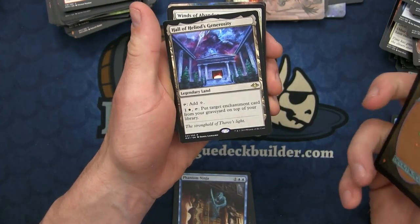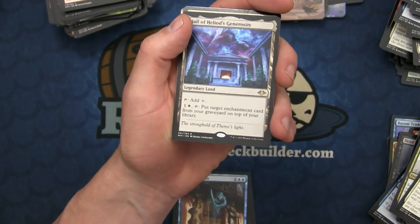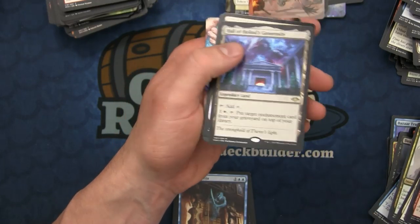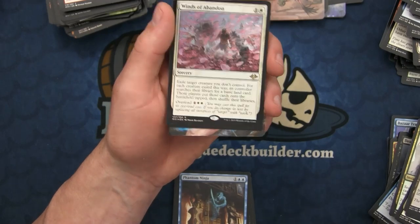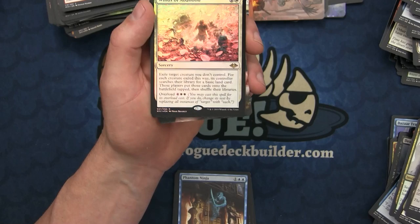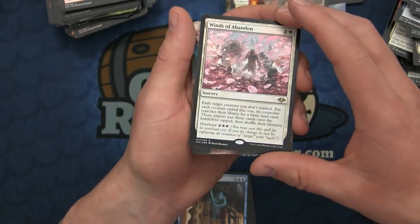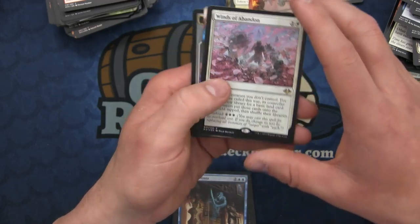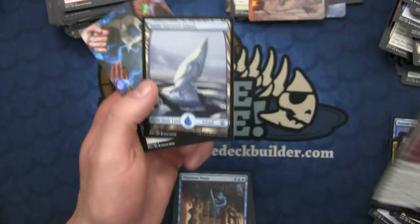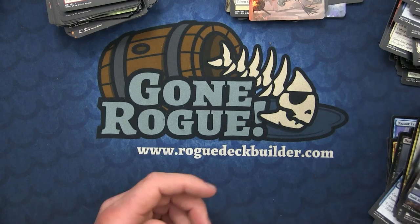We have the Ore-Scale Guardian, Crypt Rats, the Ice-Hide Golem, and Hall of Heliod's Generosity as the rare - put target enchantment card from your graveyard on top of your library, so it's like a Volrath's Stronghold for enchantments. And Winds of Abandon as the foil rare - overload exile all creatures you don't control, and basically does the Path to Exile effect for all creatures. I think this will be a pretty decent Commander card, so the foil is definitely going to have some value.